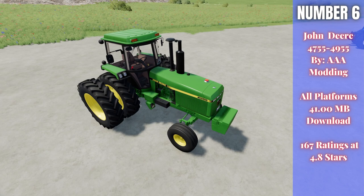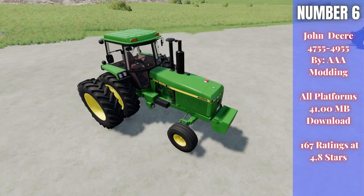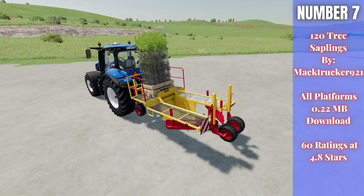For number six we have the John Deere 4755/4955 by Triple A Modding, 41.00 megabytes to download for all platforms, currently rated 4.8 out of 5 stars with 167 people having rated it. This is a very popular tractor — I enjoyed using it in FS19. In the store there's the 4755 US, US 2-wheel drive, EU, and EU 2-wheel drive configurations, with front loader attachments available. The horsepower range is 192 to 228. A really cool older-school John Deere tractor for your farm.